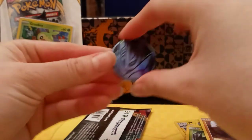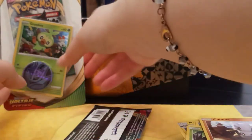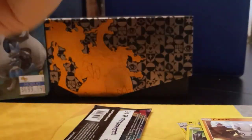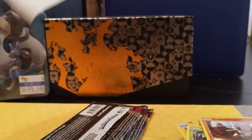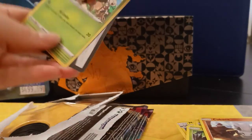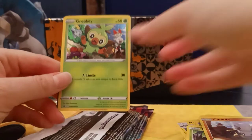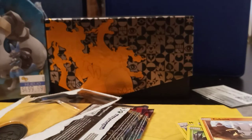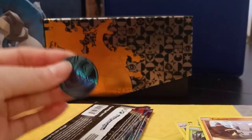Might as well open up this one as well — let's just open these two packs together. The Grookey blister. We have Grookey here. I wasn't able to get Sobble — they didn't have it, which is unfortunate. And this one also has an Empoleon coin.